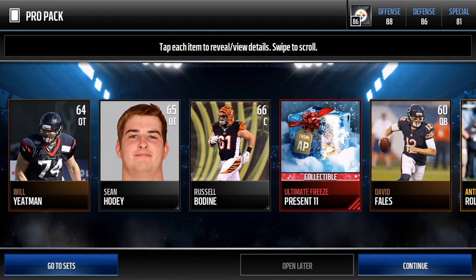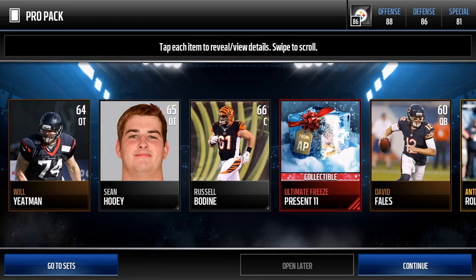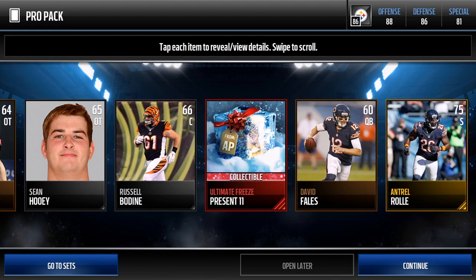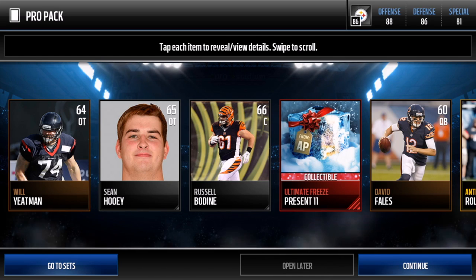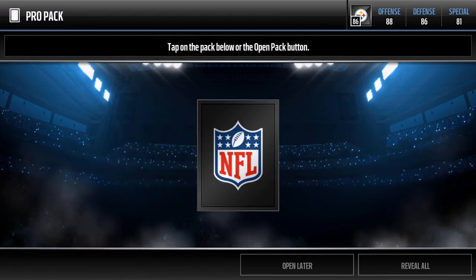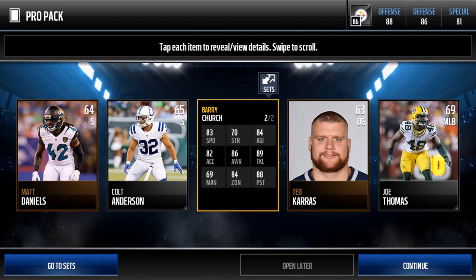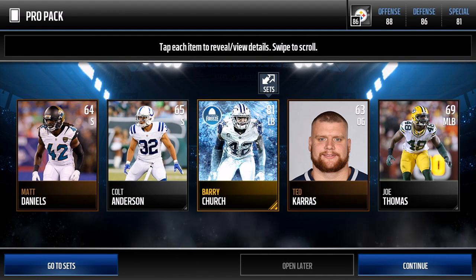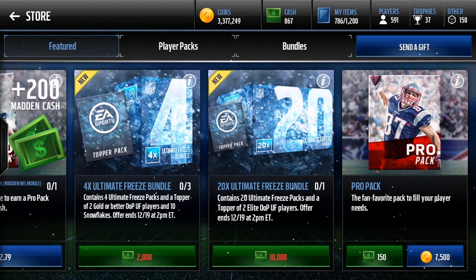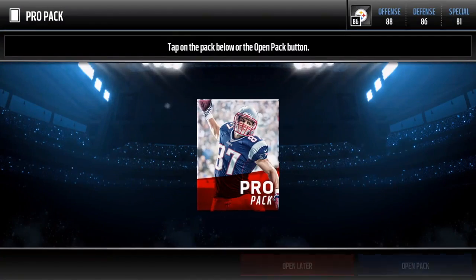We got another present — Present 11! Another one! I wasn't even paying attention to the pro packs and we got another present. That's two presents in this pack opening — let's go! Present number 11, I don't even know what it is yet but let's go. We also get an 81 overall freeze player linebacker — Barry Church — and we've got 10 pro packs left.